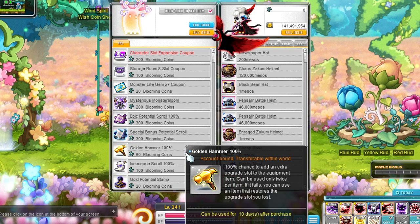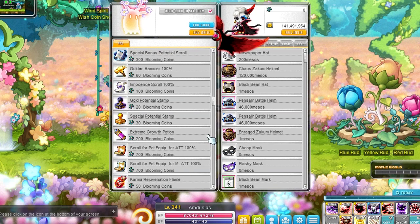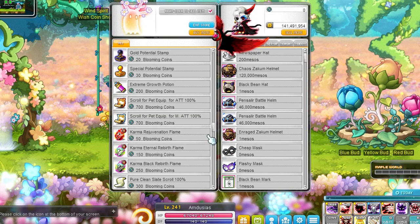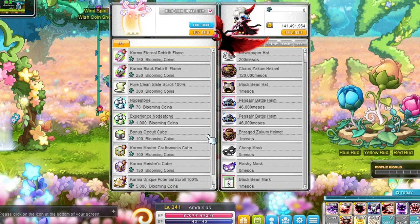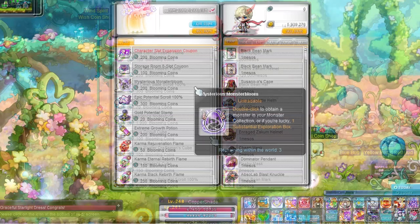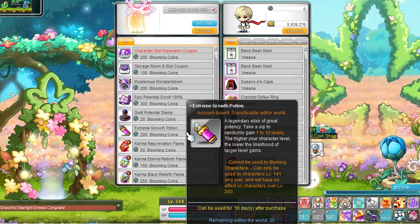For the regular server store I also go for node stones first, but there I'd also grab the special bonus potential scroll and golden hammer 100% if you have gear without bonus potential yet or still have hammer slots left. The unique karma scroll has a lot more value in the regular server for free-to-play players, so getting one could be interesting. In reboot I just wouldn't go for that — just farm mesos, buy cash-up cubes, and get your items to unique that way. Save your coins for something else.